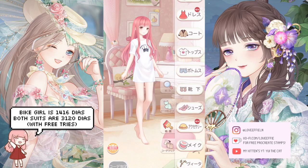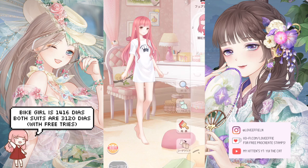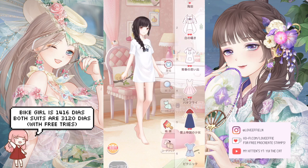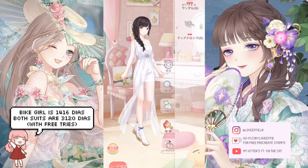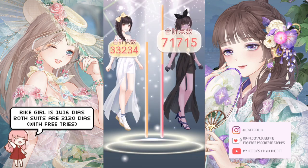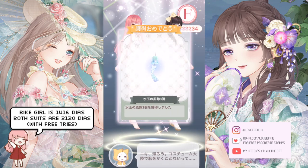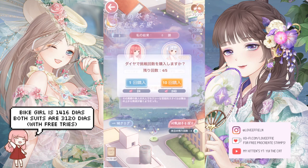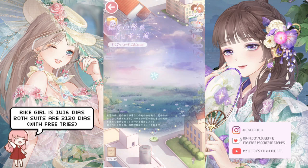For this event it's just a 2v2 — you choose your partner and then dress up. I literally just started this account so I have no items or clothing, so you can see that I lose. If you lose you get three of the currency; if you win you get five. To get both suits — 1,416 for the first and 3,120 for both — you have to win all your battles with free tries. Just put on the tags you see in the tips and you should be fine. Extra tries cost 24 diamonds each, or 240 diamonds for 10 tries.